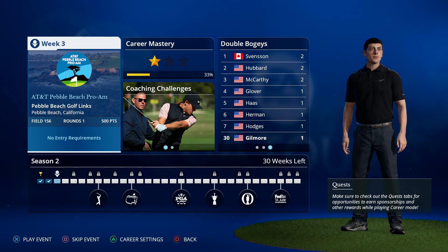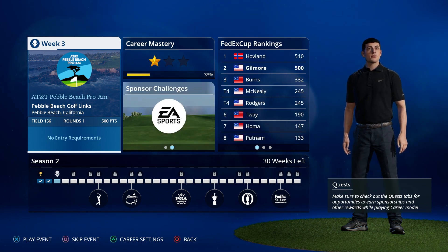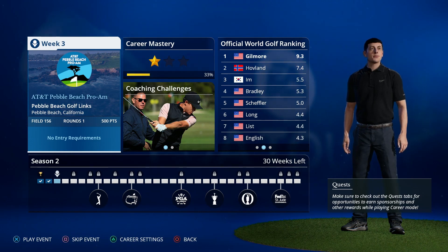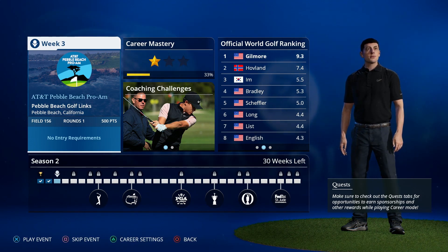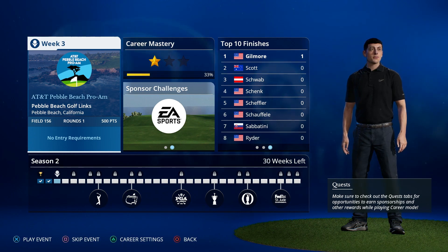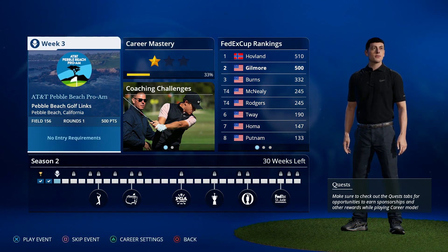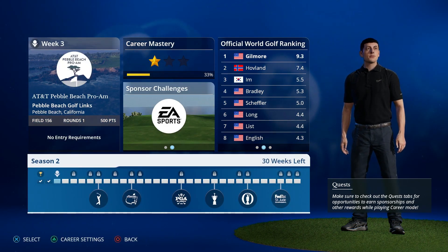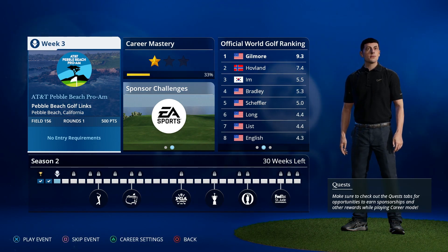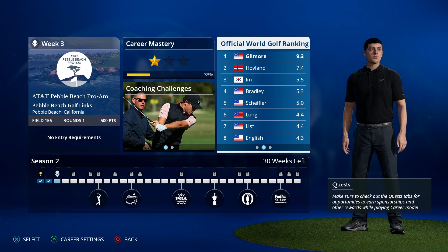Welcome back everyone to Happy Gilmore's Career Mode on EA Sports PGA Tour. This is part 40. Happy Gilmore is in his second season and he is ready for the AT&T Pebble Beach Pro-Am at Pebble Beach Golf Links. It's one of my favourite courses. In our first season we didn't do too well here. We still did badly at Torrey Pines, though we won the first event of the season at PGA West. I definitely want to do better than we did last season.